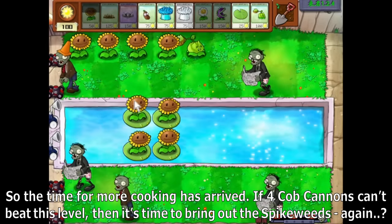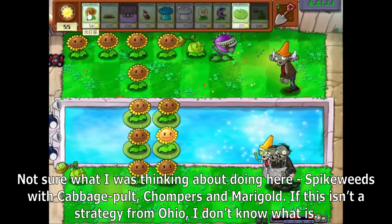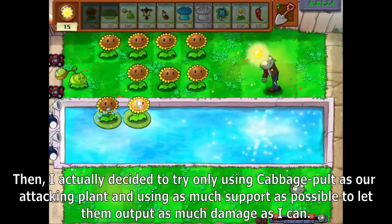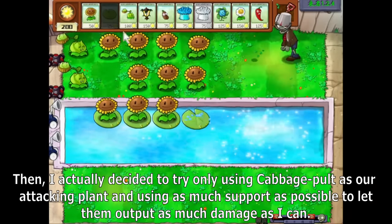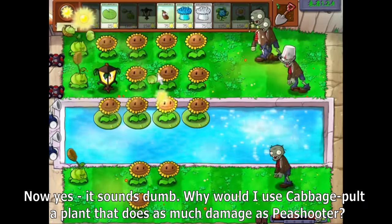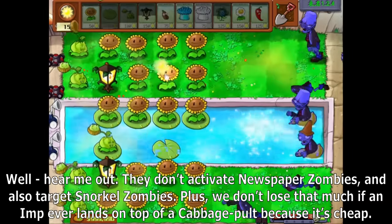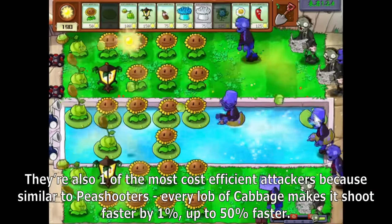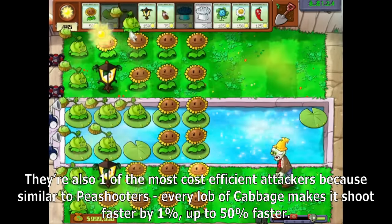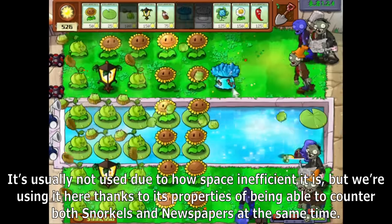If four Cob Cannons can't beat this level, it's time to try only Cabbage Pult as our attacking plant, using as much support as possible. It sounds dumb — why use Cabbage Pult, a plant that does as much damage as Peashooter? Well, hear me out: they don't activate newspaper zombies and also target snorkel zombies. Plus, we don't lose that much if an imp lands on a Cabbage Pult because it's cheap. They're also one of the most cost-efficient attackers — every lob of Cabbage makes it shoot faster by 1%, up to 50% faster. We're using it here thanks to its properties of being able to counter both snorkels and newspapers at the same time.